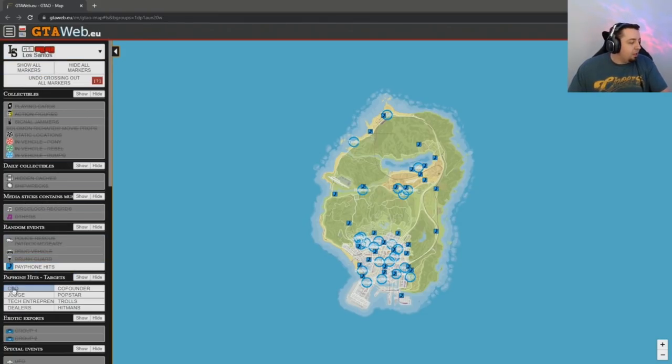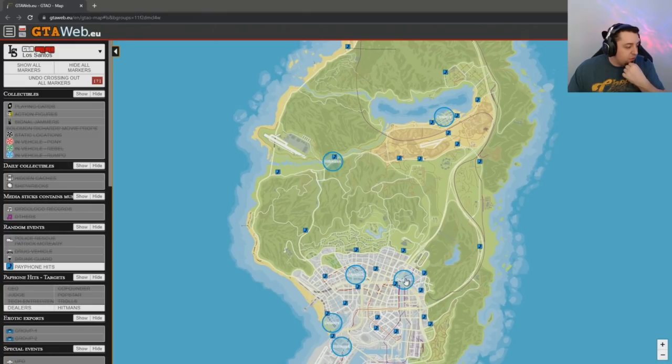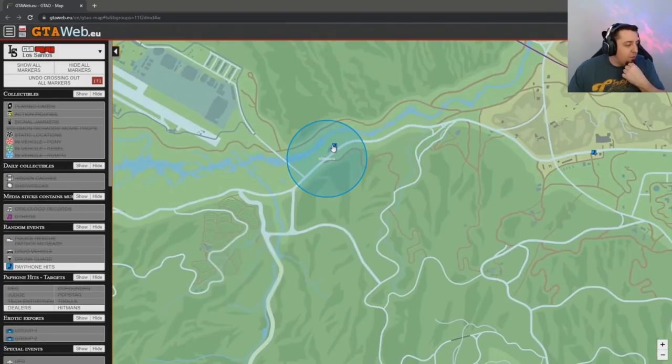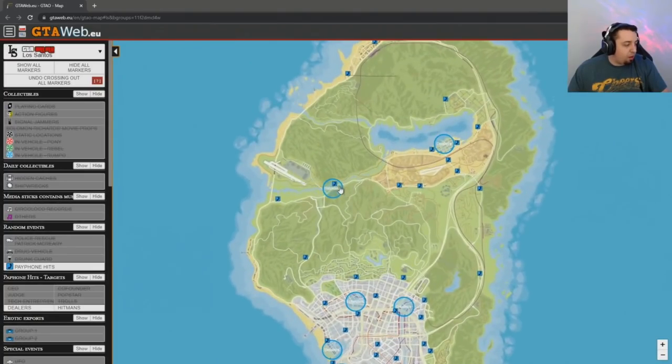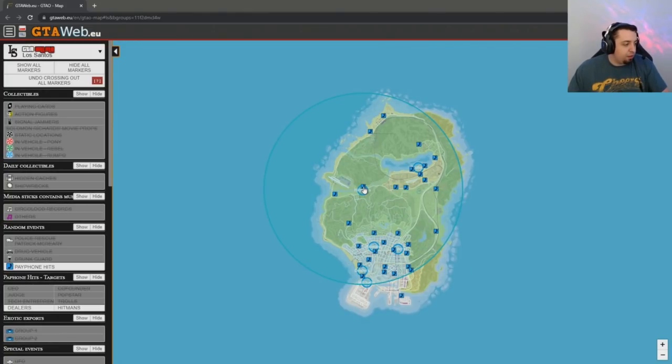Say you have friends helping you out and you want to get the Merryweather hat or the construction hat, which requires multiple people — those are going to be the hitman and dealer missions. So you take off CEO, judge, tech entrepreneur, co-founder, pop star, and trolls. Now you're left with just the hitman and dealer missions. You've got a few locations: dealers up here, hitman here and here, more dealers, hitman and dealers. But if you use this payphone right here, this particular hitman location will be disabled, so it'll take you to one of the others inside that circle down in the city.